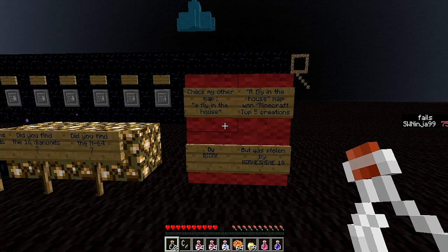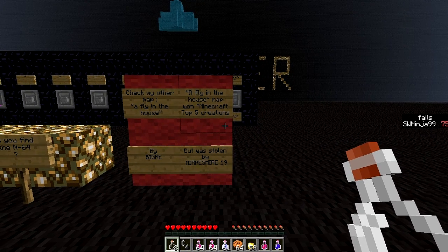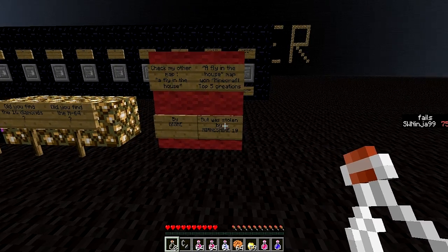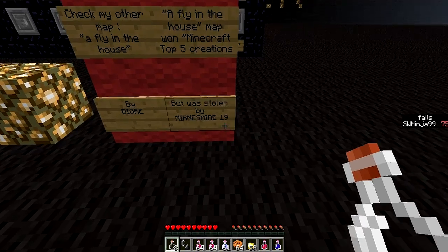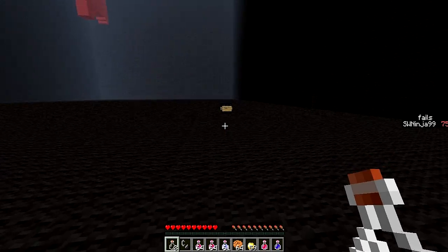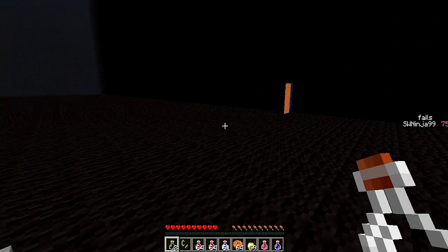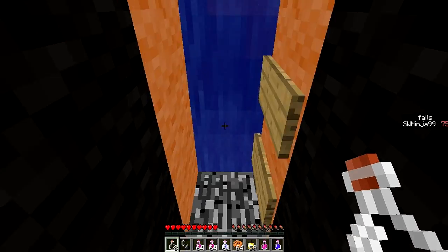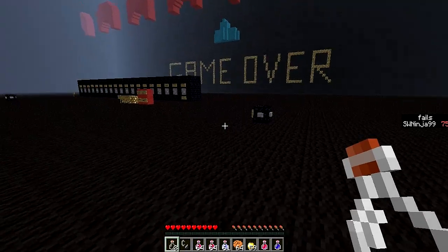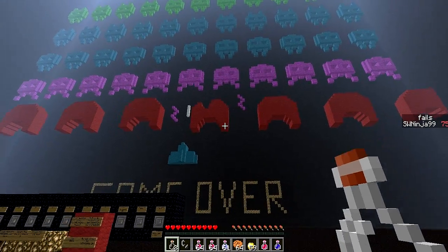Check my other map. A fly in the house. Map 1. Minecraft Top 5 Creations — it was stolen by Biggrey. Myrn Smear 19. What's this? Set spawn. The final spawn set. What's in here? I'm not going to try it, it lags so much. Going in... Space Invaders! It's Space Invaders!